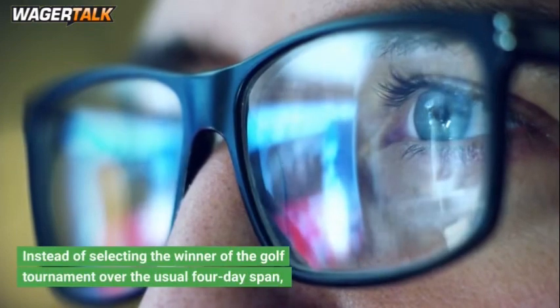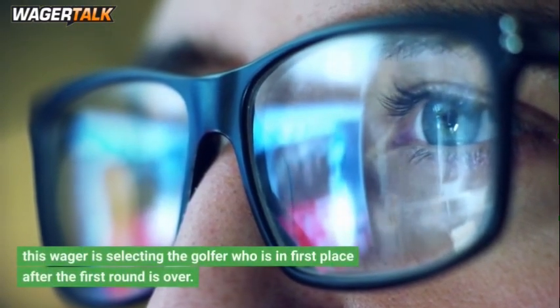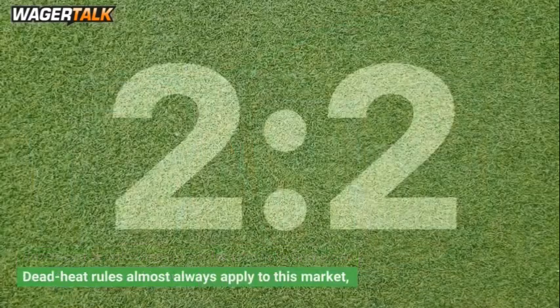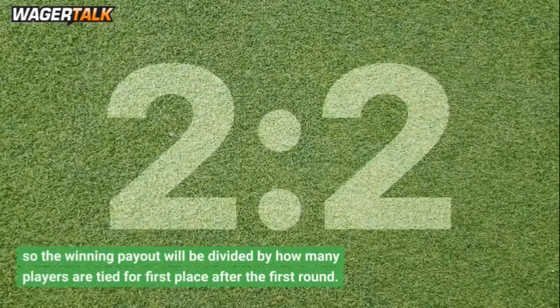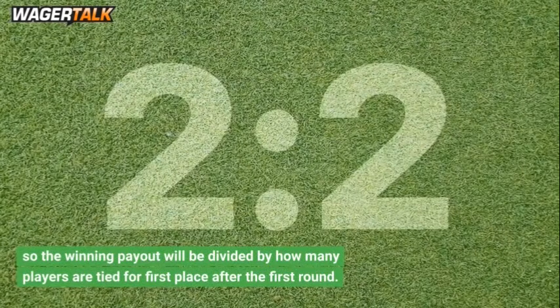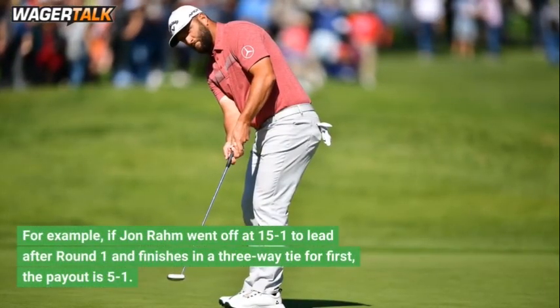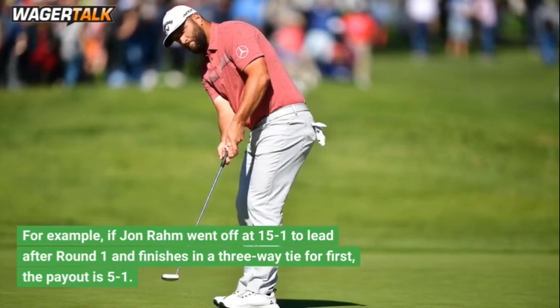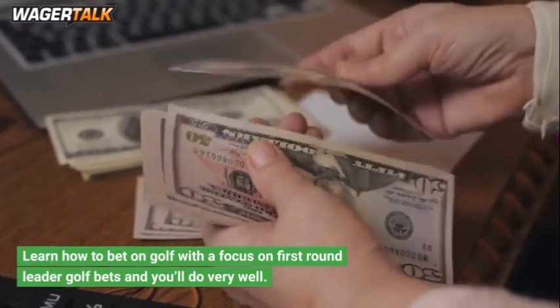Instead of selecting the winner of the golf tournament over the usual 4-day span, this wager is selecting the golfer who is in first place after the first round is over. Dead-heat rules almost always apply to this market, so the winning payout will be divided by how many players are tied for first. For example, if Jon Rahm went off at 15-to-1 to lead after round 1 and finishes in a three-way tie for first, the payout is 5-to-1. Learn how to bet on golf with a focus on first-round leader bets and you'll do very well.